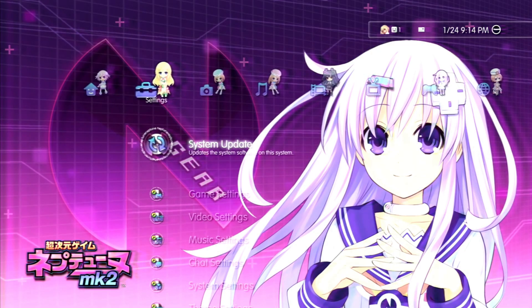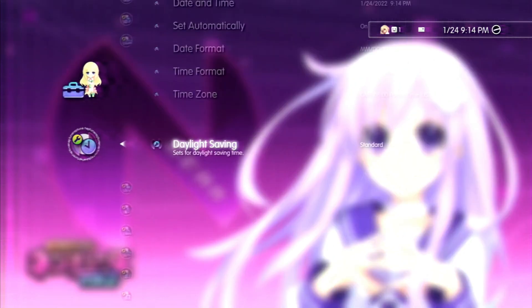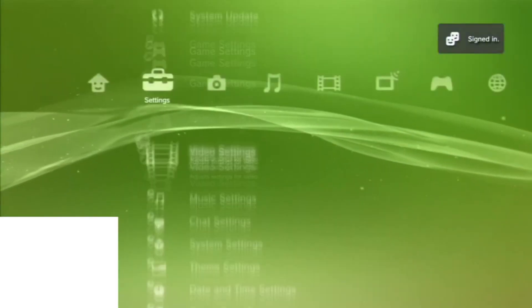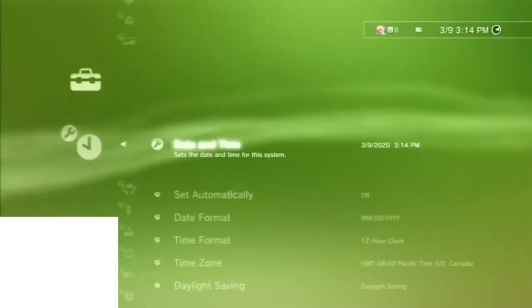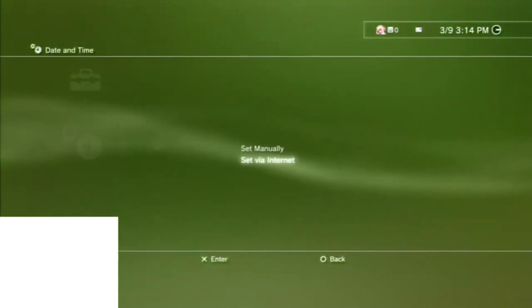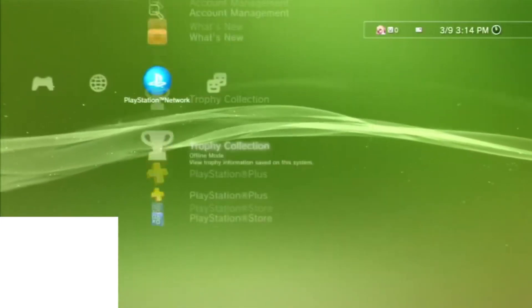The third classic fix is to make sure your date and time are set via the internet — set to automatic. You don't have to worry about daylight savings, formats, or zones. That will stop giving you the 'Store on Maintenance' error.